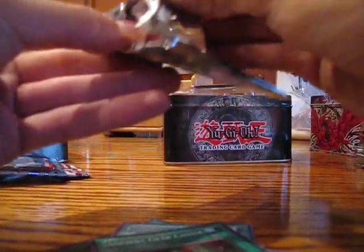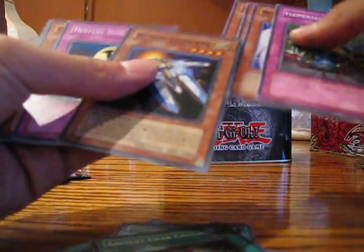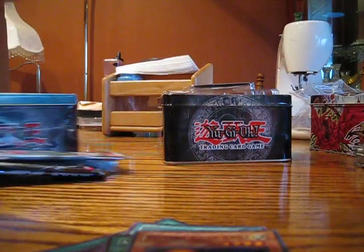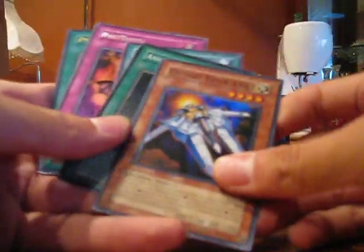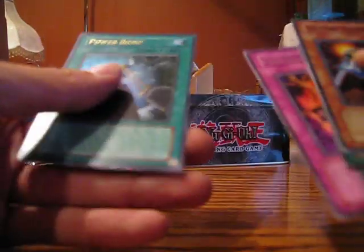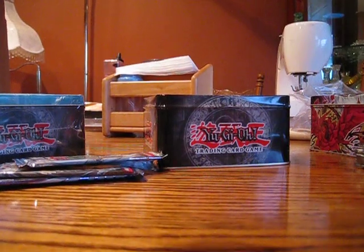Enemy of Justice pack next. Something good — come on. Victory Viper, Ancient Gear Castle super rare. Always get the super rares. So the reveal: Victory Viper, Ancient Gear Castle, Feather Shot, Fire Dots, and Powerbond. Seems pretty cool.